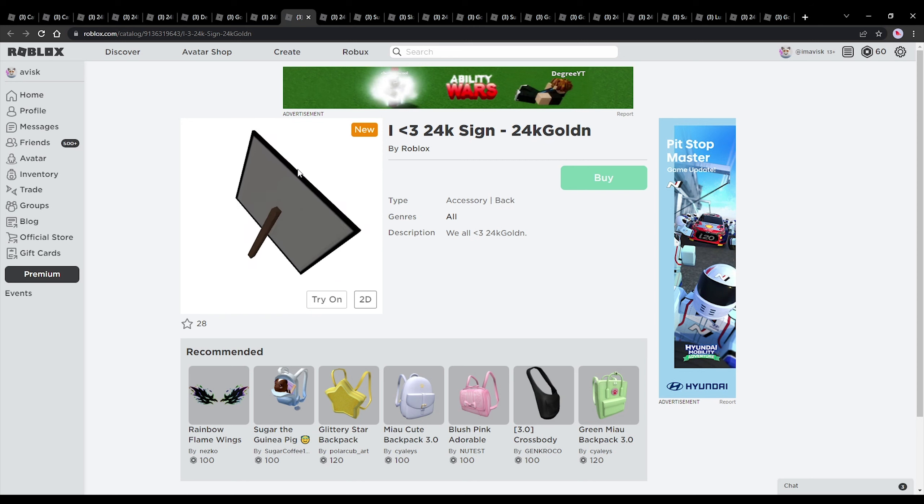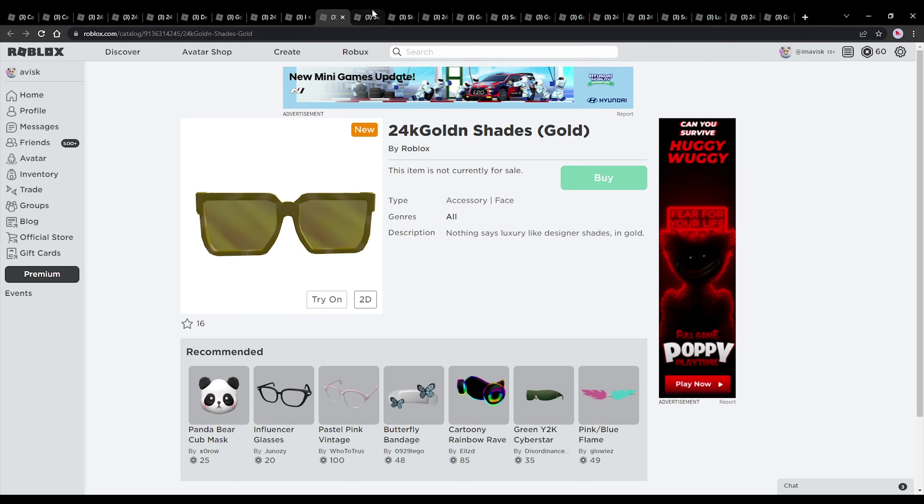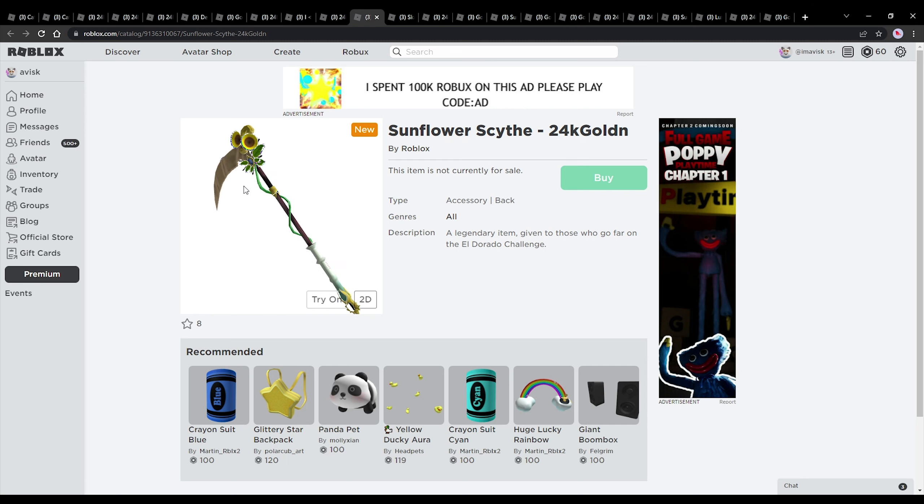Next up we have the 'I Love 24k' sign — something they also did for the Lona's X concert. This one might be free, not really sure, just a prediction. Next up we have some golden shades, which look quite nice, and we also have the sunflower scythe — quite a huge fan of this design, looks pretty amazing.